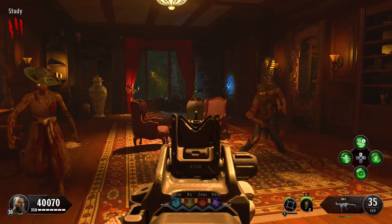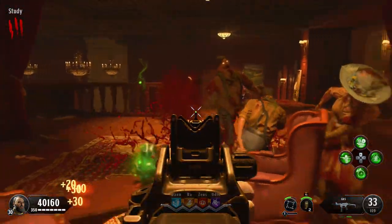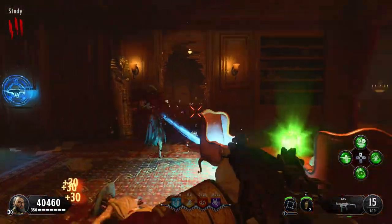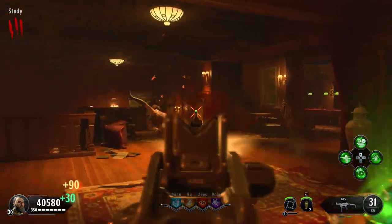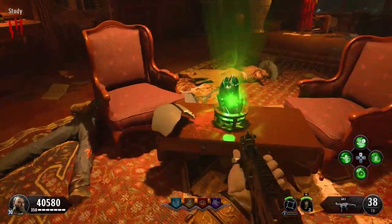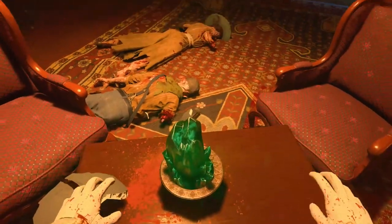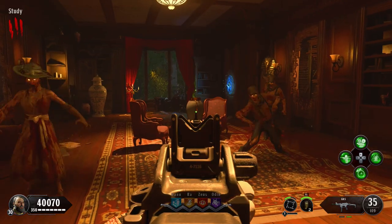The third location is in the cellar area, either next to the table or on the other side of the room — this place only has two locations. In each room there'll be vases; shoot the one glowing to break it and reveal the stone. Fill five zombie souls into it, then press the use button to gaze into the stone, which reveals a certain object located around the map. There are six objects total, but you only need three — one for each stone.